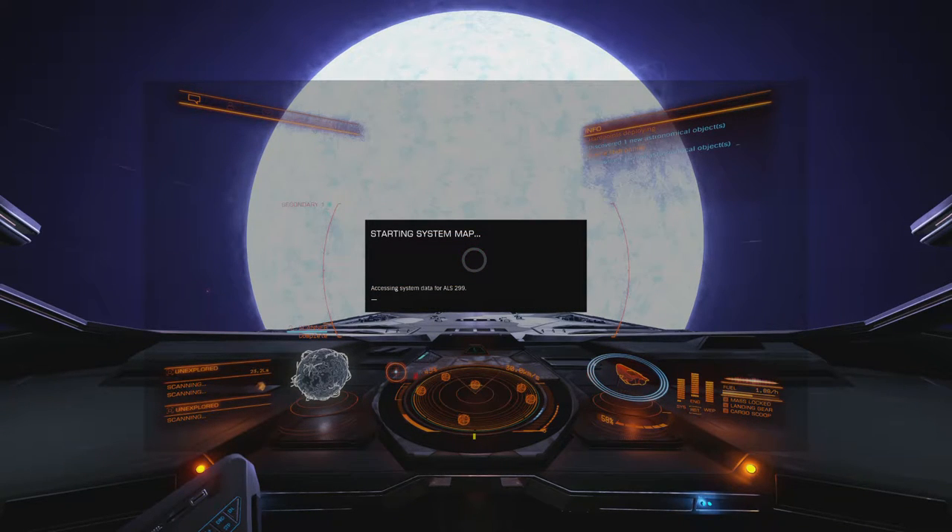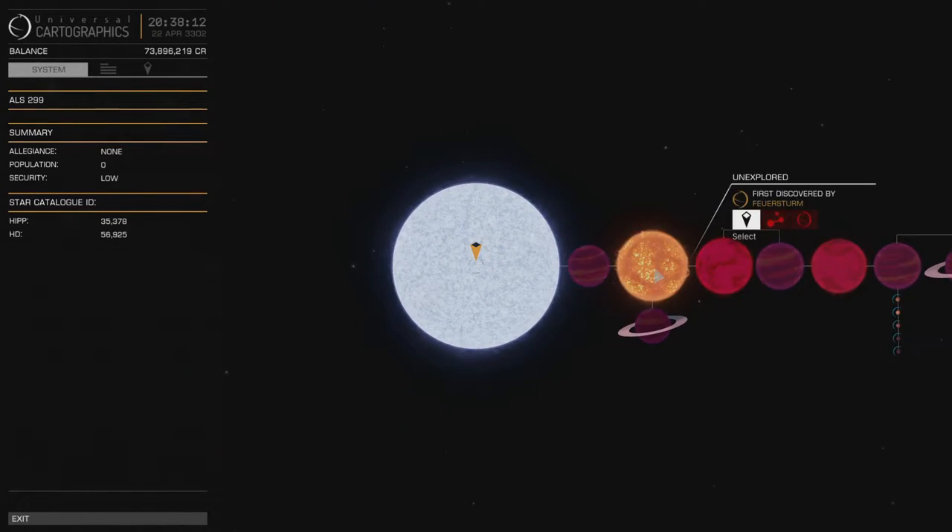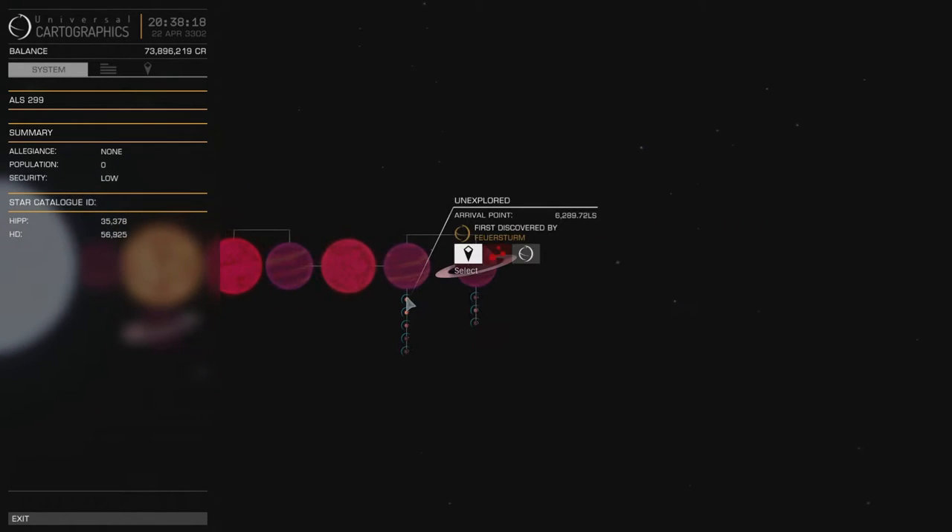So, quick look at the system map. And look at all those stars. There are a few planets that you can land on, so that's a bit interesting.